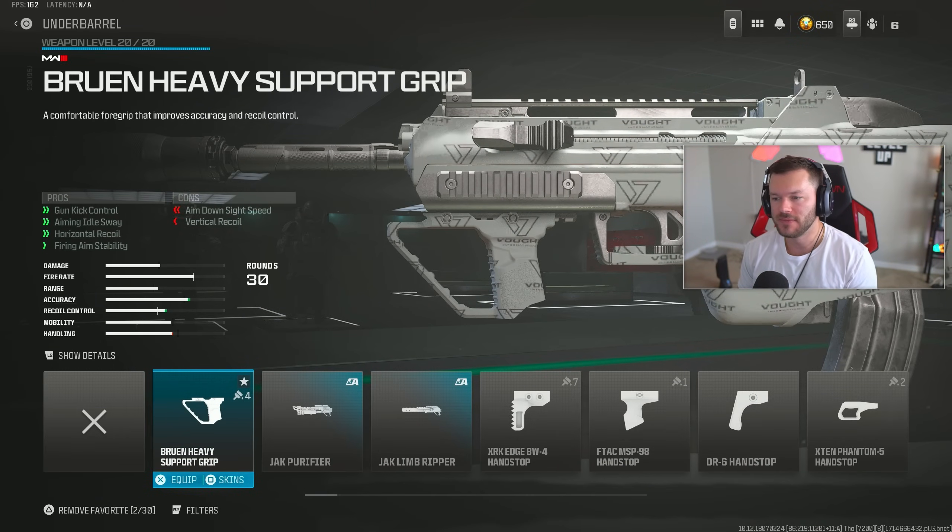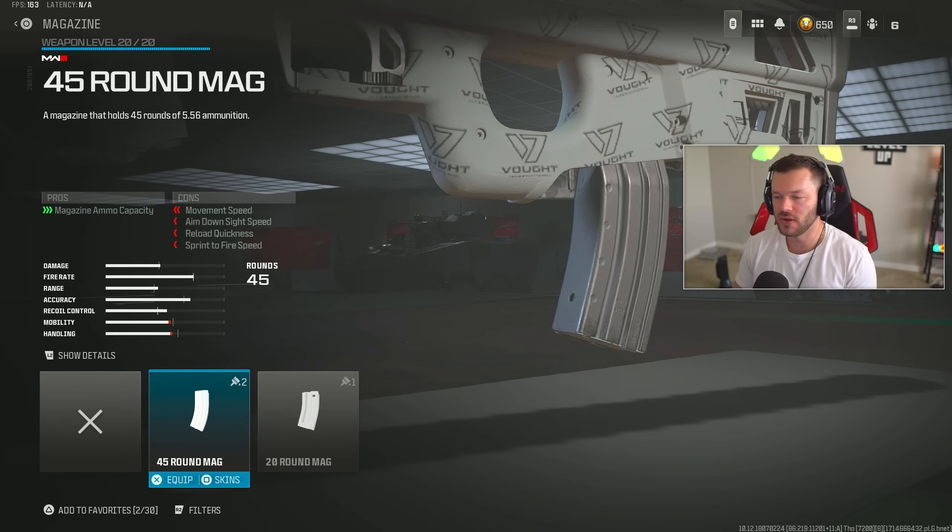In the underbarrel section, throw on the Bruen Heavy Support Grip. This is one of those underbarrels you're probably going to see a lot because it works so well on a variety of different guns — assault rifles, LMGs. Some people throw it on SMGs but I'm not a big fan of that. I like my SMGs to be more mobile, but you can definitely do that especially if you're creating a sniper support build.